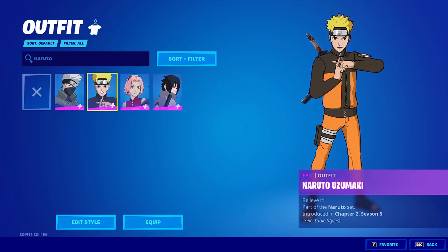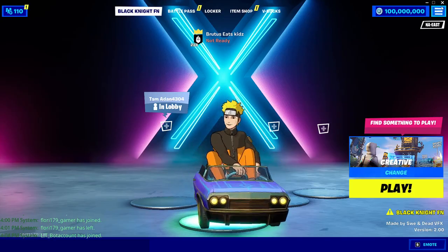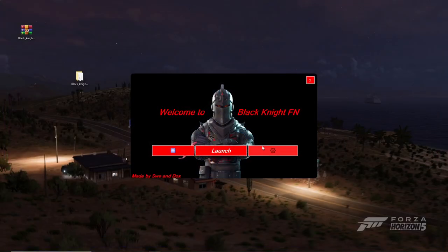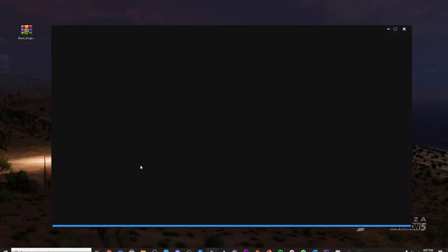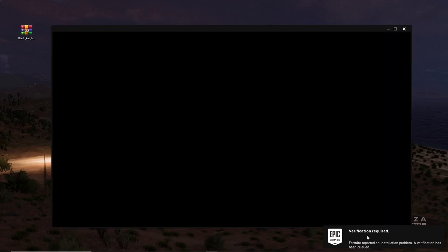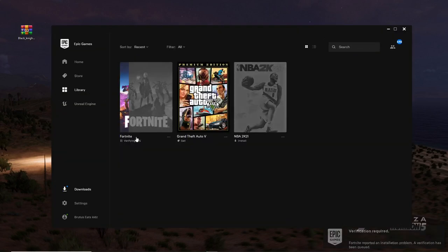To exit Black Knight FN, just click the X button and then click Confirm. Once you've exited, check back in the Epic Games Launcher and it will automatically verify Fortnite. Go to your library and it'll say 'Verifying' — once that reaches 100%, you'll be able to play Fortnite normally again outside of the private server.